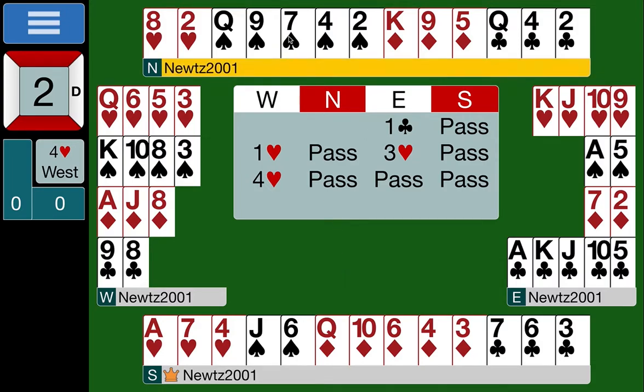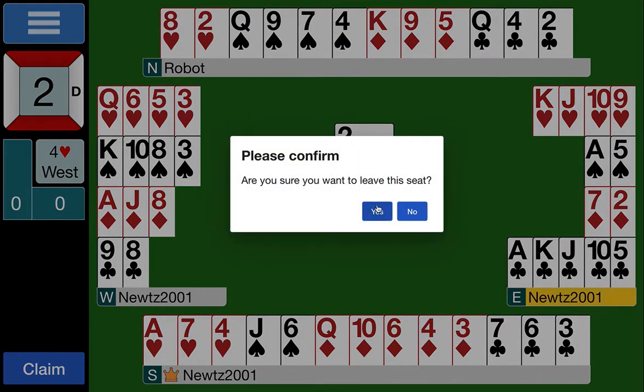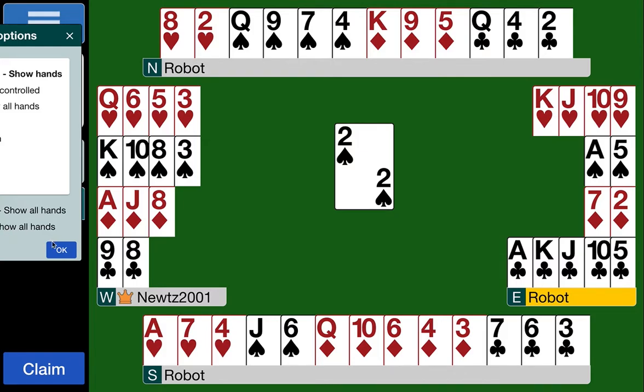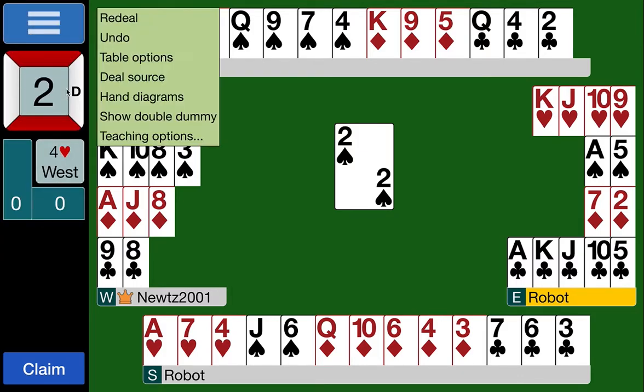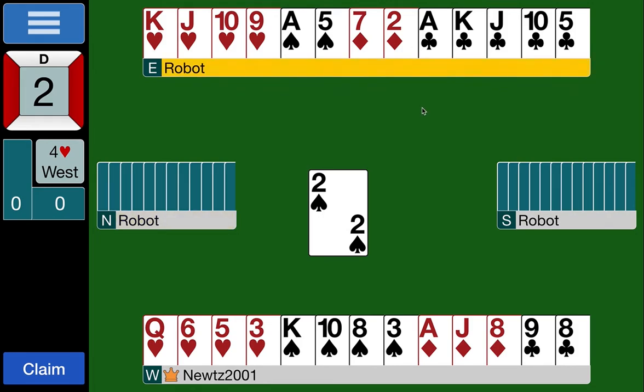No bidding from North-South, so North will lead from their long spade suit which has some honors. When we have an honor in a suit, we lead low to show we have something there. We lead the two of spades, then hide the defenders.